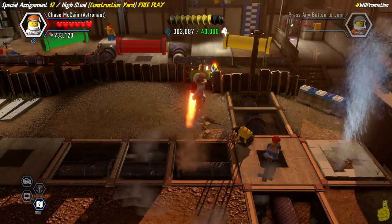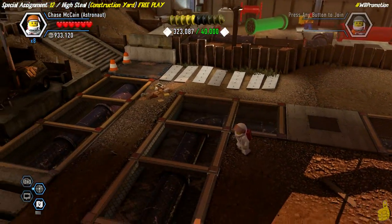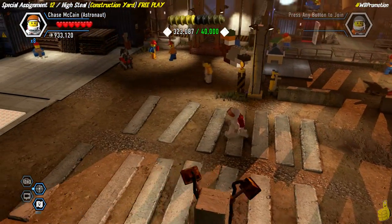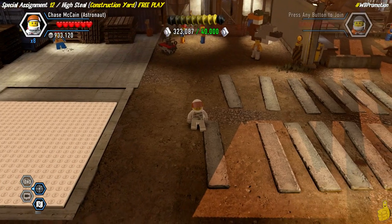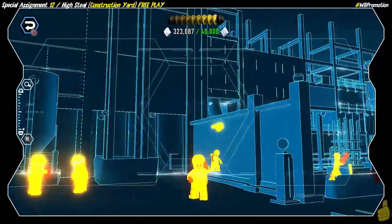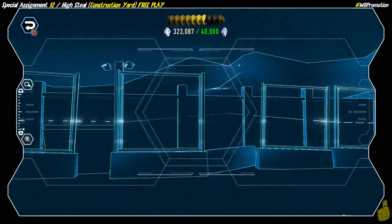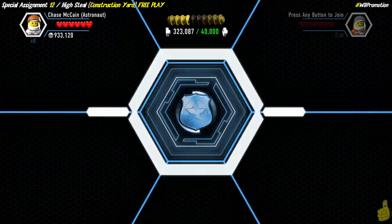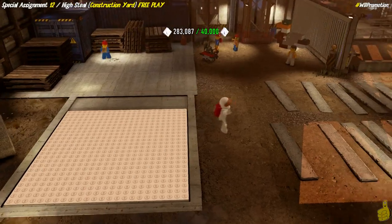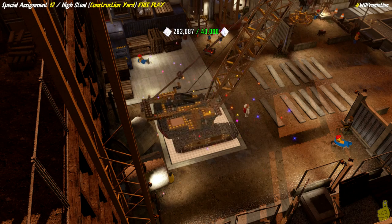Last but not least, we want to grab this super brick before rolling over to the old super build. We'll go ahead and make it up to the super build. Hopefully you guys already got all the collectibles. We take a quick scan around the area to make sure there's no more super bricks to be found, and then step up to the industrial crane which takes 40,000.